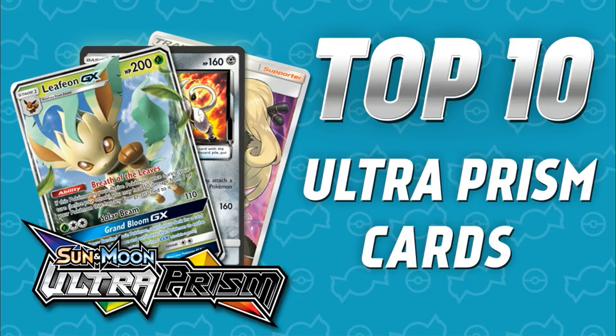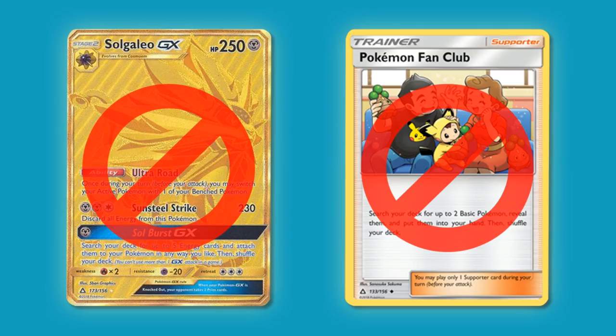Before we get too deep into the actual list itself, just want to set a couple ground rules. We are not going to be covering any reprints of cards that are already in the existing standard format. So things like the Solgaleo GX Secret Rare or Pokemon Fan Club will be ineligible, but other reprints not already in standard format will be allowed. Let's hop into the actual countdown itself and see what made the cut.